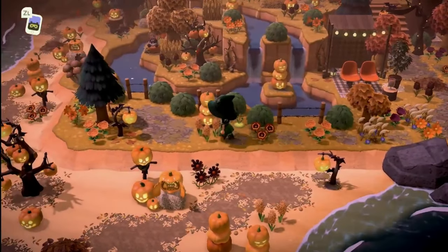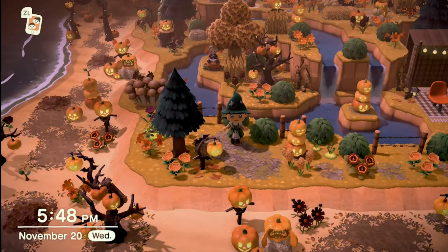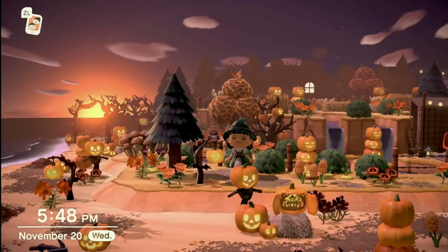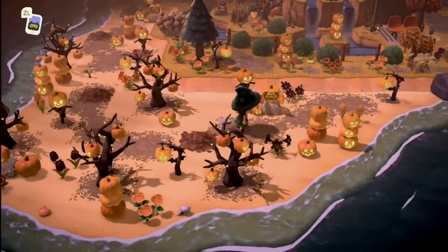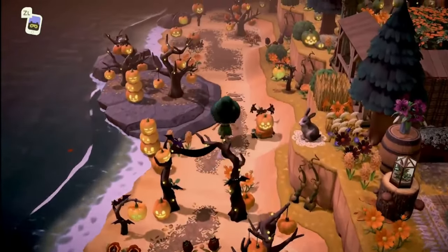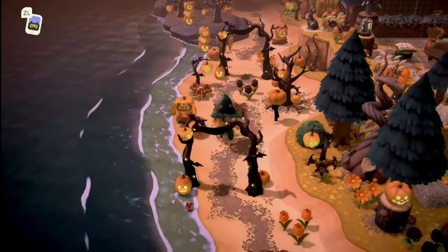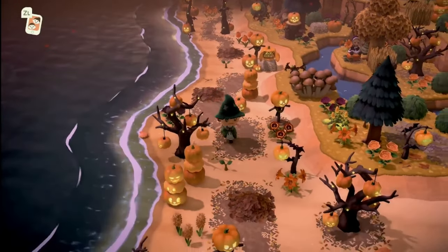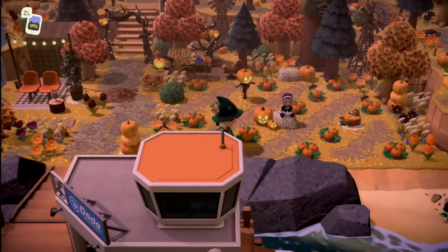Over to this side, I figure I should take you over here because there's nothing here. We don't have a whole lot — there wasn't much real estate to work with on this side of the airport, but we do have the Able Sisters right up there. I'll take you up there in just a moment. This is my pumpkin path. I basically used everything I had left on the beaches. So this is the left beach — nothing too fancy here, just some Halloween decor that leads down the beach. Someday I will get as good as Sammy at terraforming. That day is probably not today.